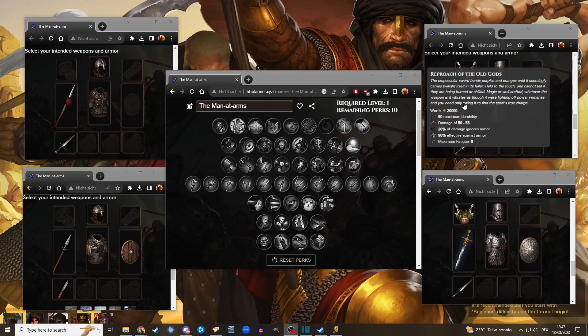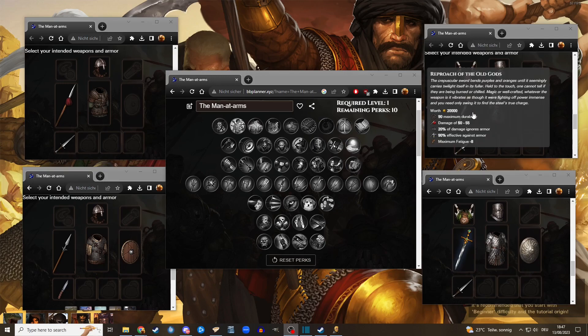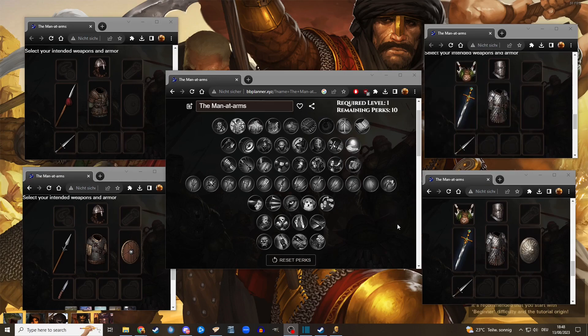I just saw on stream a couple days ago somebody using this very cool sword — the Reproach of the Old Gods. This is a one-handed sword that you get after you kill the Kraken, then you do the water milk and then you get this thing. It doesn't hit particularly hard, but the cool thing is when you hit there's lightning coming out of it, and this does quite a lot of damage especially if you hit three times in one round.